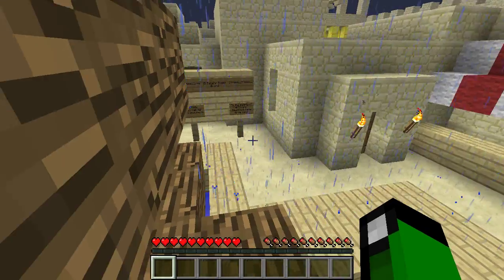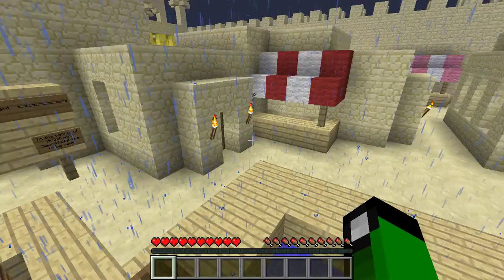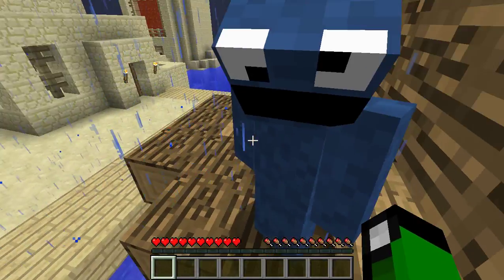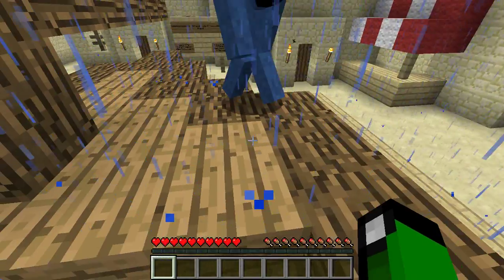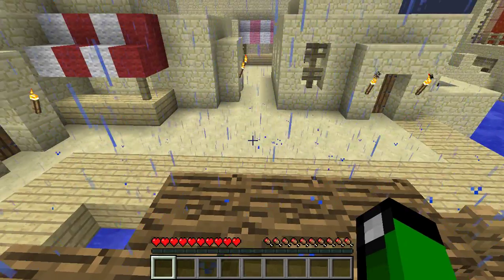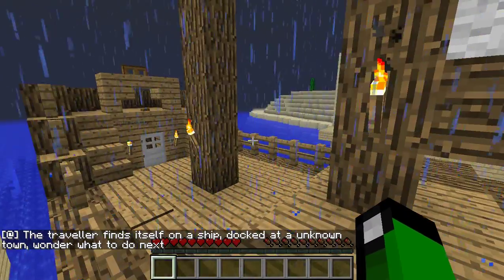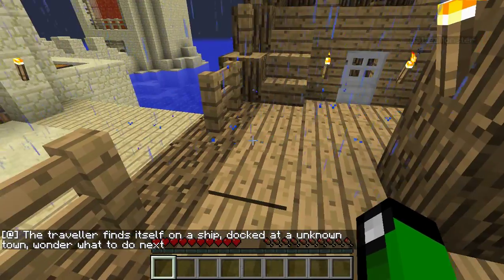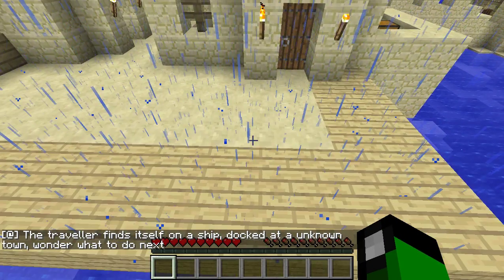Well, I'm thinking we should explore this town. Ow. That hurt me, not you. Hey, I can't just jump off the boat. It's not letting us because we can't swim in ocean water. Traveler finds his doctor. Oh, there's a little place inside here. It doesn't have anything except a chest with bread and a wooden sword.